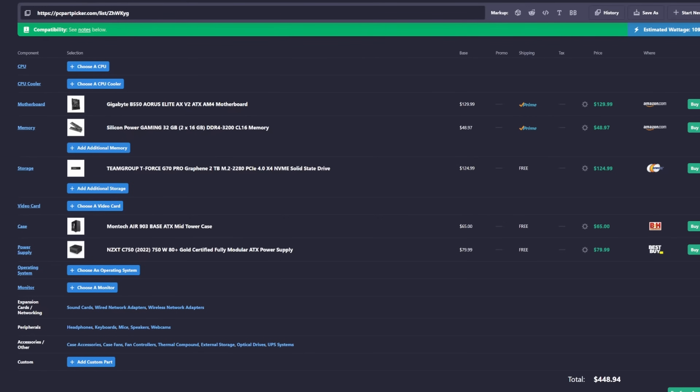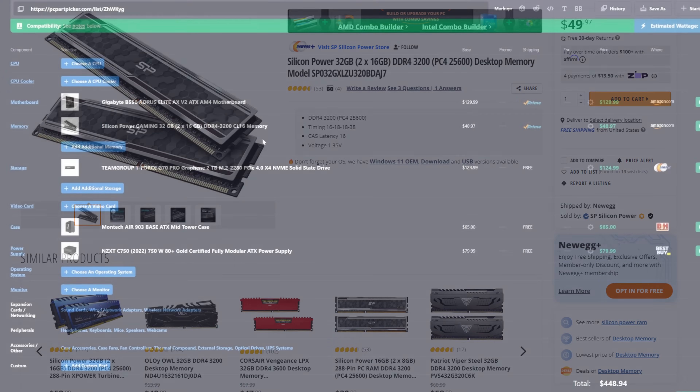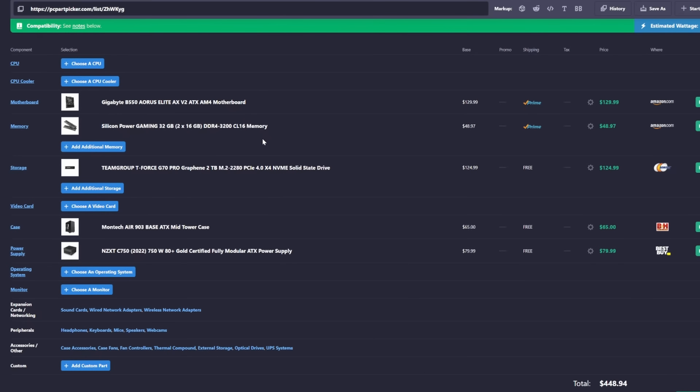Next up we have our memory — this is RAM, random access memory. This is not the same thing as the memory on your GPU, which would be called VRAM. We have two 16GB sticks here for a total of 32GB of DDR4-3200 CL16. The short version is 16GB of RAM used to be all you needed, but in 2024 that's not exactly the case anymore. And RAM is so cheap now that it just makes sense to go with a higher capacity.